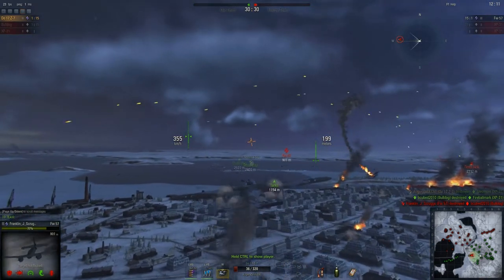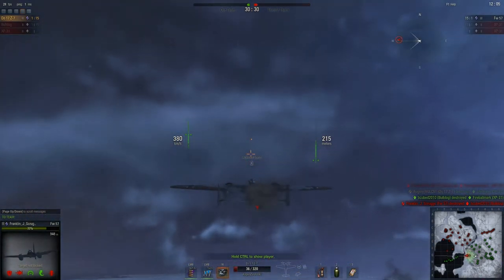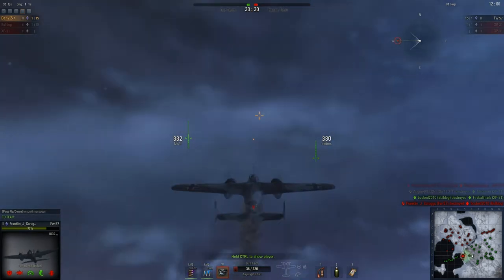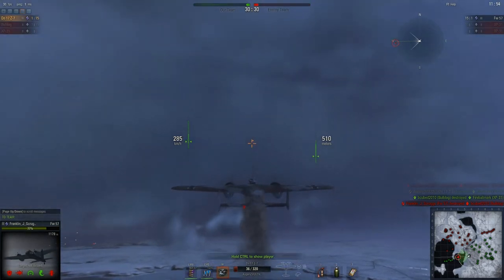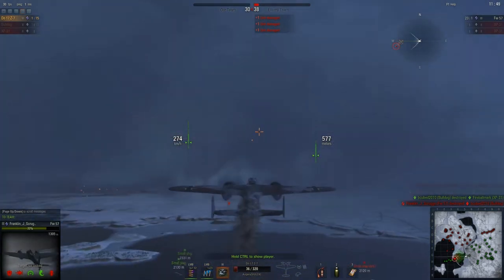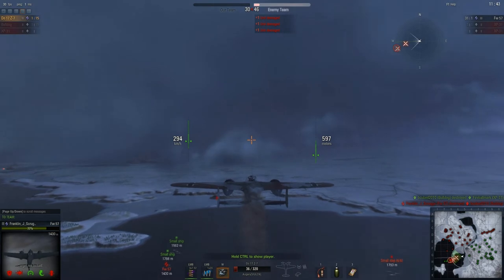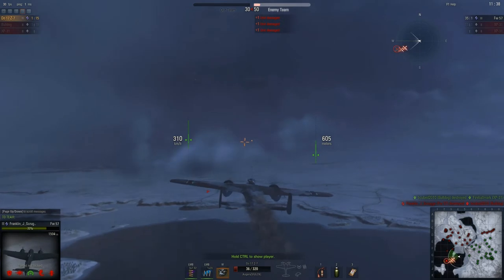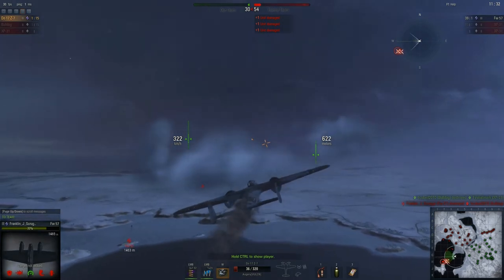What I've kind of learned from this game is that the DO-17 Z7 doesn't retain energy very well. I went into a massive dive — this aircraft technically has better dive speed than the Focke-Wulf 57 — but I didn't gain a lot of separation, especially when I pulled out of that dive to shoot at the XP-31. I lost a lot of speed and the Focke-Wulf 57 was able to catch up. Likewise, I've got a higher maximum speed but I wasn't able to gain energy quickly enough to close the distance.